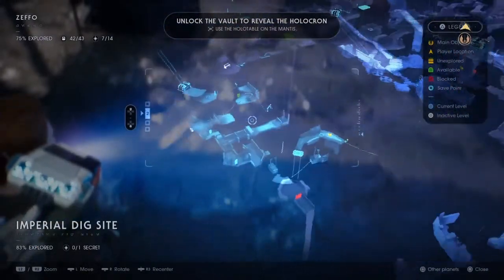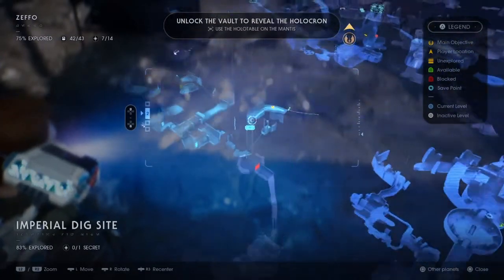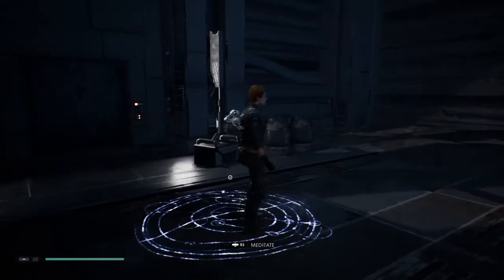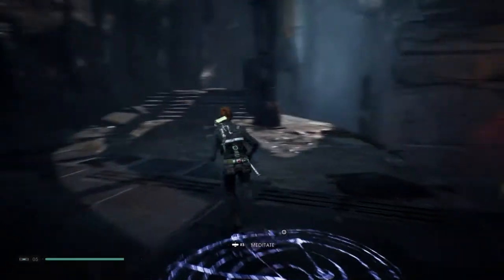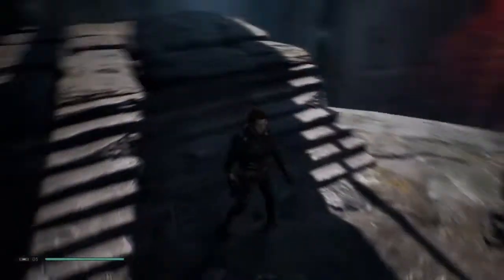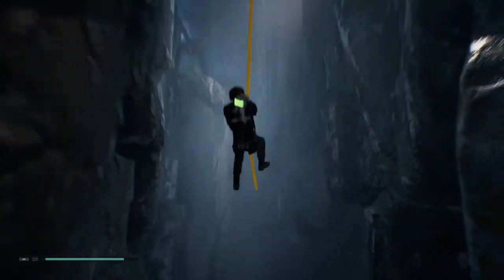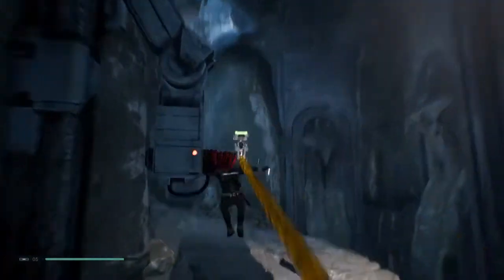For the next one on the map — I couldn't highlight it clearly — it's basically in the Imperial Dig Site. You need the force pull ability, or if you're coming from the other side you need double jump and force pull. By the time you have force pull, BD-1 should also have his zipline upgrade. From the original entrance of the Imperial Dig Site, head across where the wall run is, jump across the bridge, keep heading around, and use force pull to grab a rope for momentum.